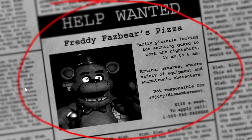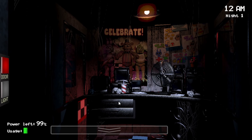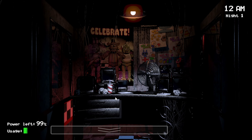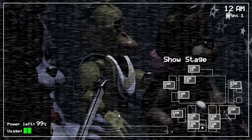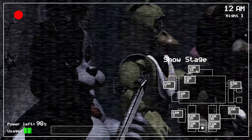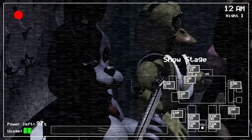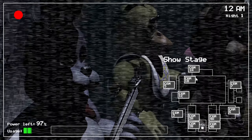Freddy Fazbear's Pizza — family pizzeria, looking for security guards to work the night shift. All right, 12 AM to 6 AM, first night. We have this little clock over here, maybe it's a loading screen — yeah it was a loading screen. Okay so we have 99% power left. We can see those dolls over here and I have no idea how to play the game.